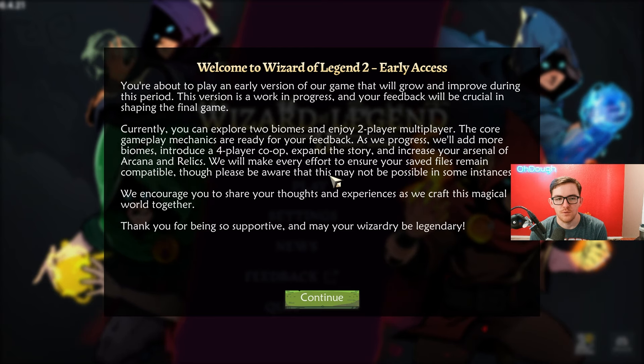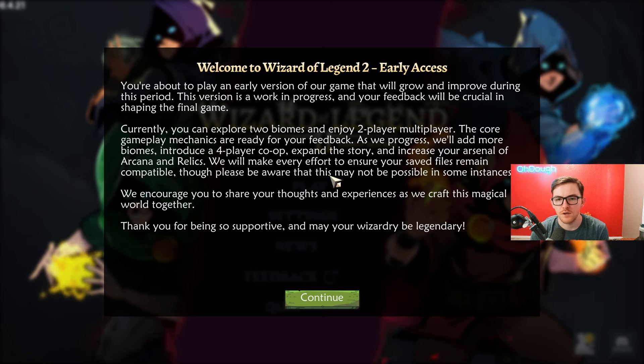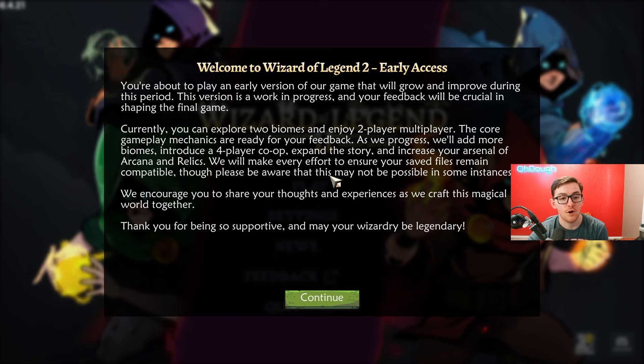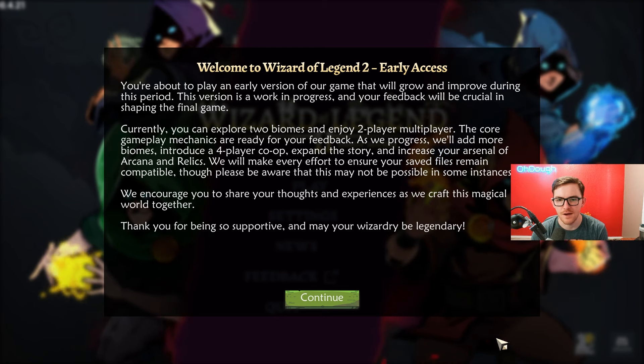Welcome to Wizard of Legend 2 Early Access. You're about to play an early version of our game that will grow and improve during this period. This version is a work in progress and your feedback will be crucial in shaping the final game. Currently you can explore two biomes and enjoy two-player multiplayer. The core gameplay mechanics are ready for your feedback.